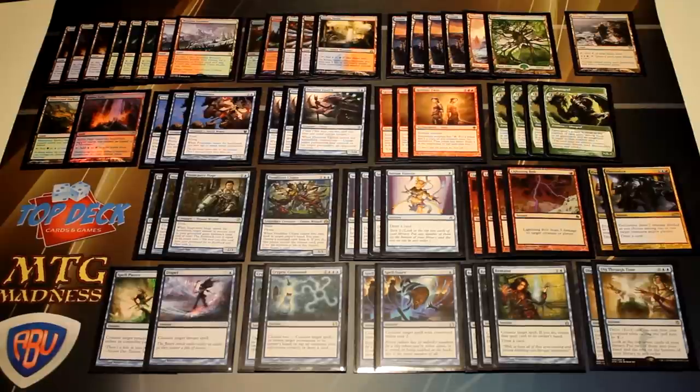If we have dead cards in hand, we can Vendilion Clique ourselves, show our opponent the card, put it to the bottom of our library, and draw a new card. We have four Serum Visions which draw a card and scry 2 to set up upcoming plays. Four Lightning Bolts for really good removal and tempo. Two Electrolyze to pick off smaller creatures — in matchups where it isn't relevant, we side it out for more relevant sideboard cards. We have a Spell Pierce and a Dispel, splitting two slots between the two.